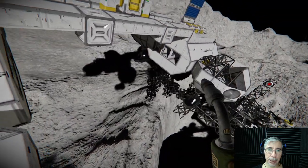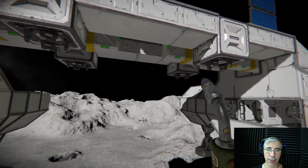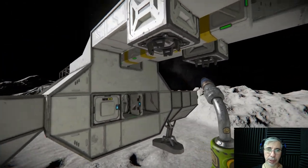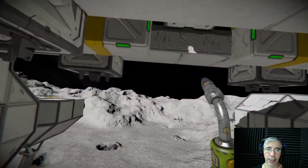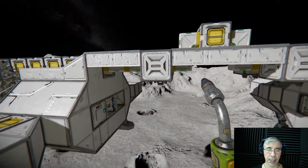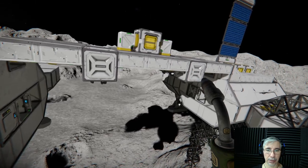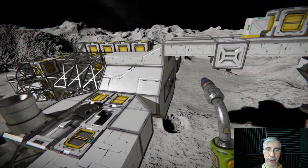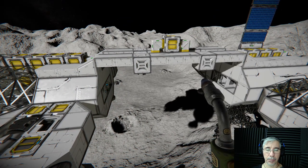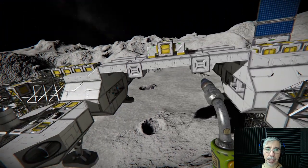This is the Eagle Transporter — it's sort of a space crane, I would call it that. Similar to the helicopter the Sikorsky S-64 sky crane. It's very versatile. If you have seen my previous videos, especially the first ones, we were doing this Eagle Transporter and doing some missions with it.